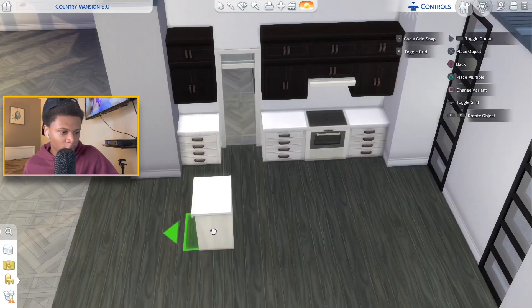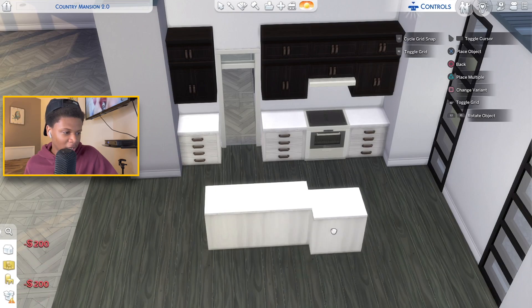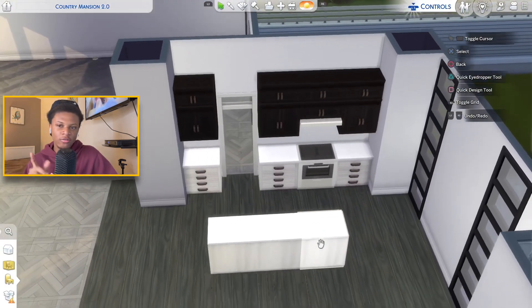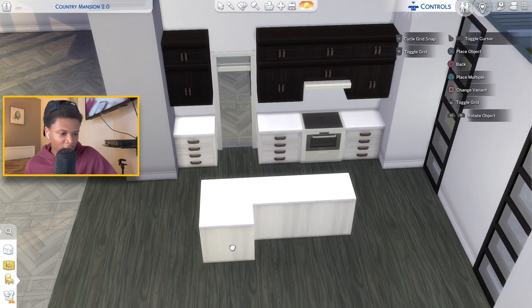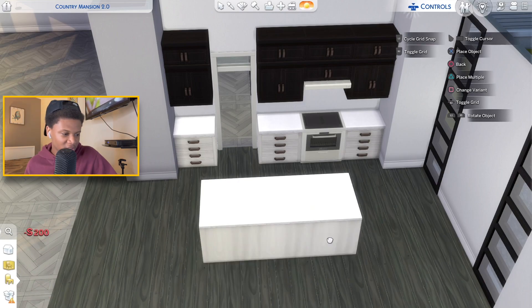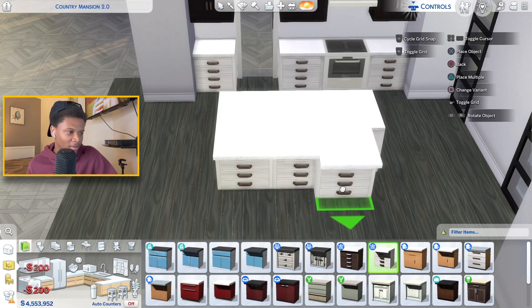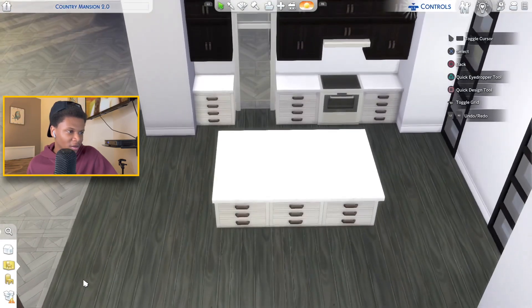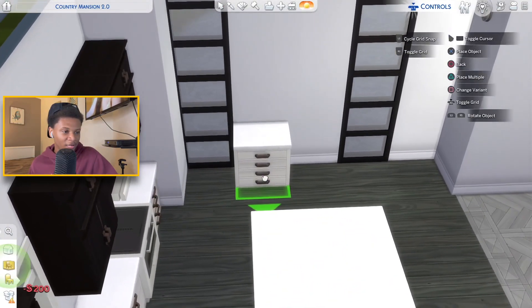Right here I'm gonna place an island. Somebody in the last video said three cabinets is perfect, so I'm gonna do three. I'll scoot it up a little bit, add cabinets behind it to make this island a little bit bigger, and add the island cabinets right behind those. I feel like this island is the perfect size now — it's not too big and it's not too small for this kitchen.